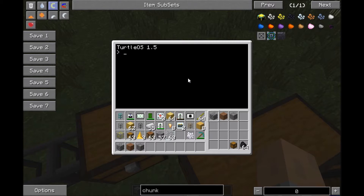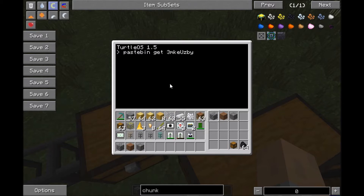Now, what you want to type in is: pastebin get 3MKE-capital-U-Z-B-Y, and then whatever name you want to give it. I call it quarry, which is easy to type. For these purposes I will call it Q. So then you press enter, it connects, and then it downloads as Q. Then you press whatever you named it, so Q.